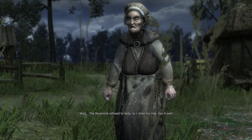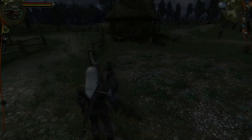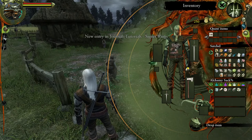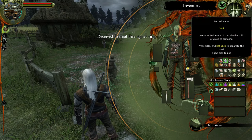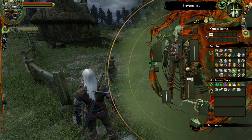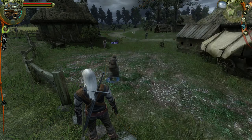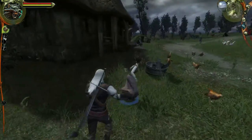Wait — 'The reverend refused to help, so I stole his ring. Use it well.' Okay, so that was a good trade, I hope. So white gull — I thought it was some sort of vodka or something, but it's not. Temerian Rye. Where's the ring? There it is — a valuable ring. I'm gonna sell it, I'm not gonna keep it, I'm not gonna use it.